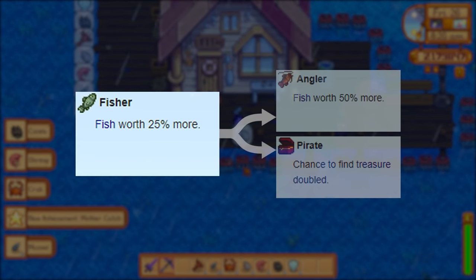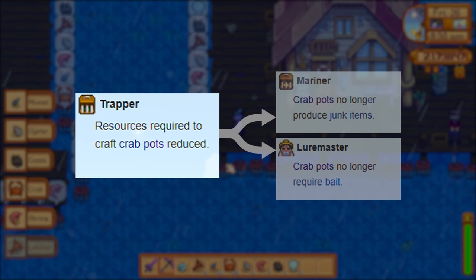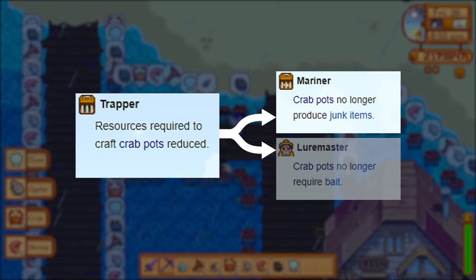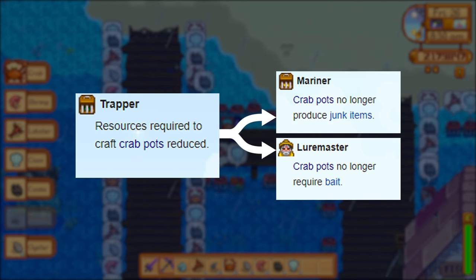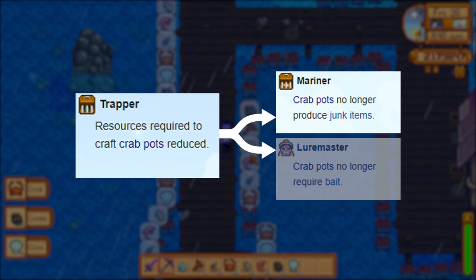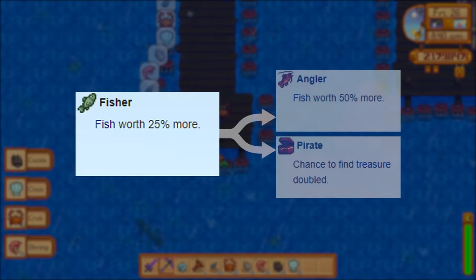Fisher makes all fish worth 25% more. You can then increase that to 50% with the Angler profession, or pick Pirate to double your chances of finding treasure. If you go with Trapper, crab pots will only require 2 copper bars and 25 wood to make instead of 3 iron bars and 40 wood. Then you can choose Mariner to make your crab pots stop producing junk items, or Loremaster so your crab pots don't require bait. If you go the trapper route, Mariner is almost certainly better — bait only costs 5 gold and takes negligible time to put in, while avoiding junk gives better items. That said, I don't know many late-game players who bother with crab pots, so Fisher should be your level 5 pick.